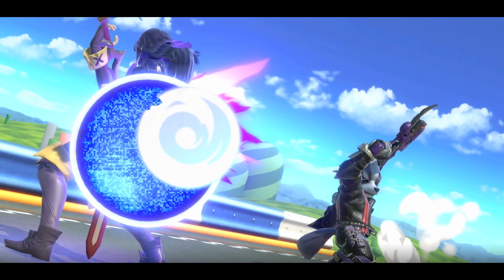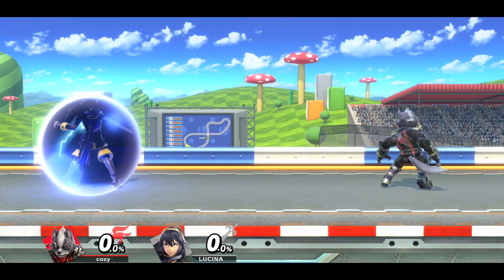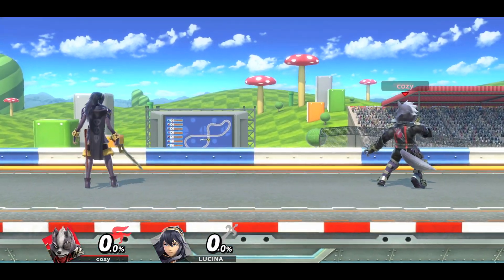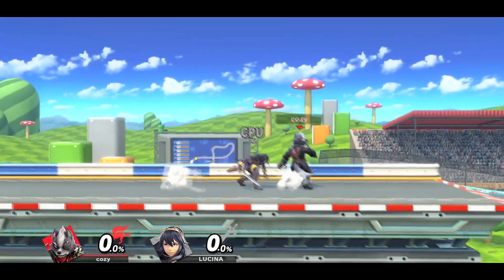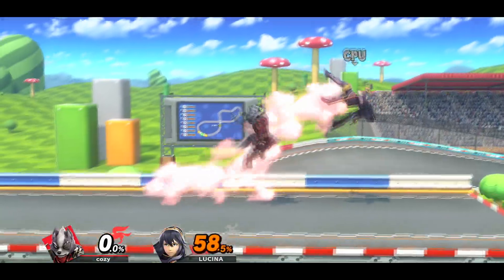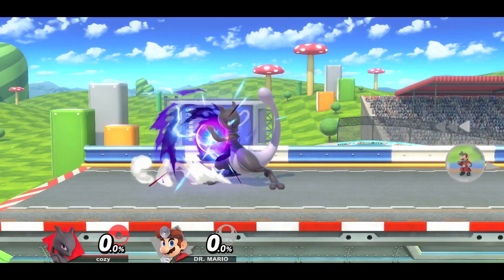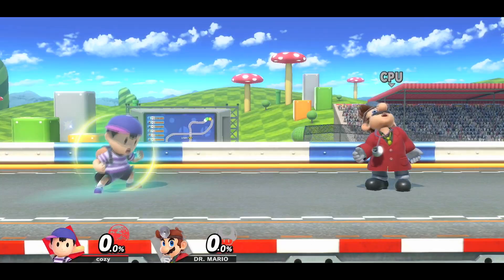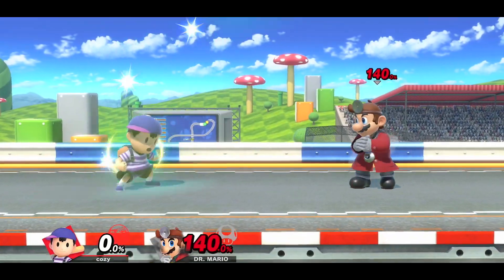Another way to adapt to your opponent is by using projectiles. The opponent will probably have to shield the projectile, or they can jump over it — but just pay attention to what they do afterwards. Do they jump, run in? Remember all of the options we mentioned before. Some projectiles can be charged, or will simply trigger an option by the opponent by just doing them, so pay attention to what the opponent does here as well.